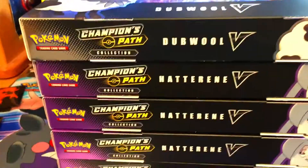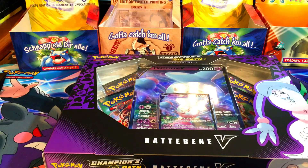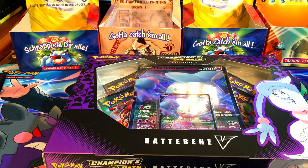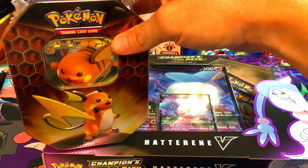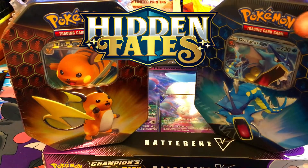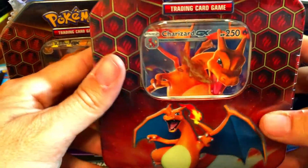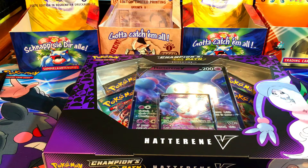We got quite a bit of boxes coming up on the channel. And I found something special at Target as well - we got a Hidden Fates Raichu tin, a Hidden Fates Gyarados tin, and a Charizard tin. They still had quite a few Raichu tins there when I left, but I figured I spent enough money on all those boxes and the tins.